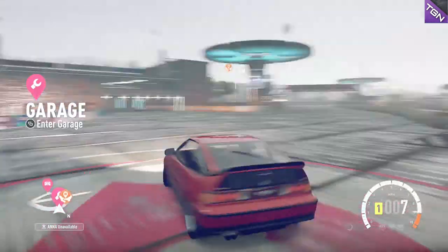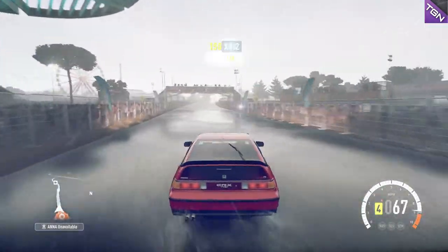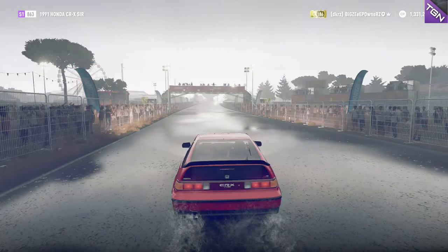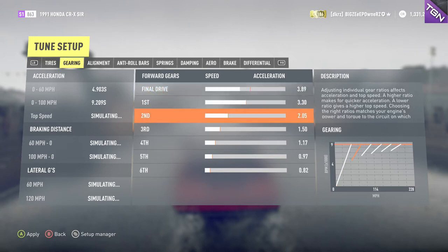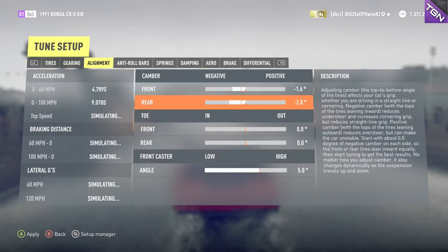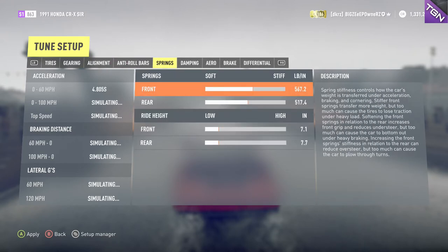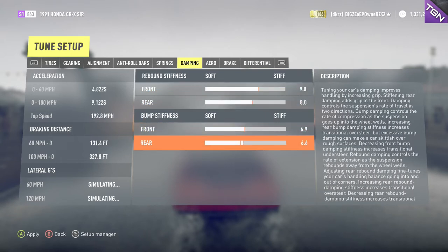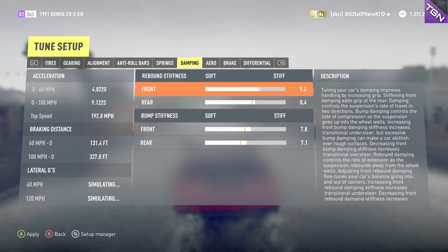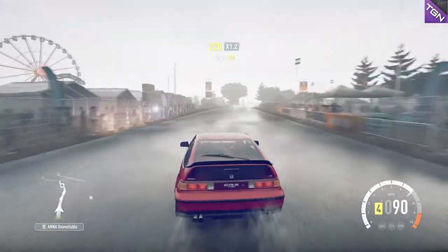Alright, let's test it out and see what this thing can do. Of course it's raining every time. It's very weird driving a Civic that's rear-wheel drive, but I can already tell this is gonna be a fun little drift car. Let's adjust the ride height — there we go, that should be good. It is raining though, so I guess we're just gonna have to deal with it.